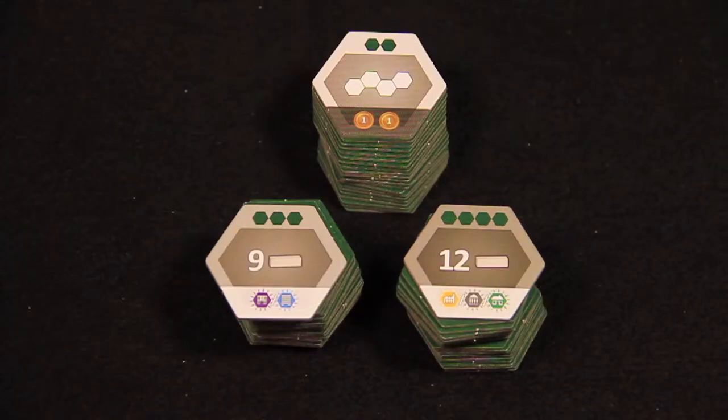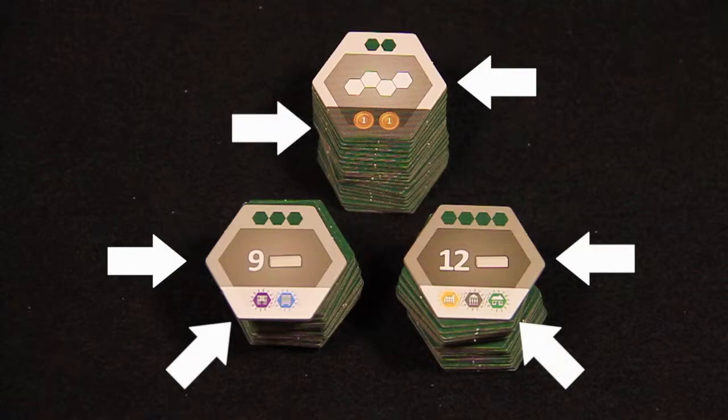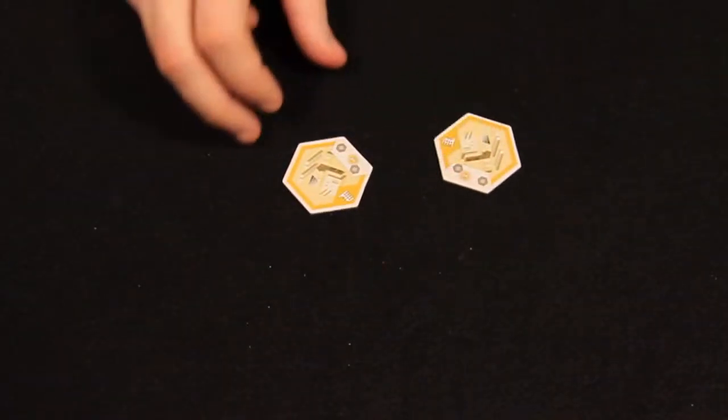At the beginning of the second, third, and fourth rounds, each player who meets the criteria shown in the middle of the bonus tile gains the bonus listed at the bottom. After all players place their last tile, the scoring phase begins.